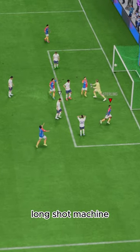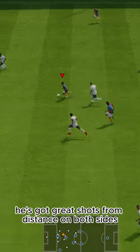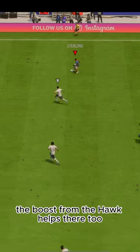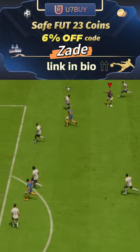Long shot machine. He's got great shots from distance on both sides. Pretty good finishing inside the box as well, and the boost from the Hawk helps there too. U7 by code Zayde, 6% off.